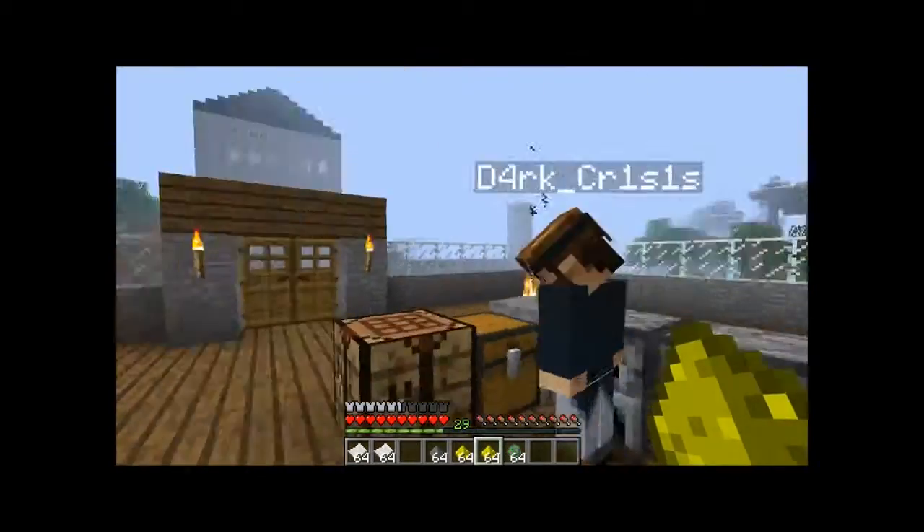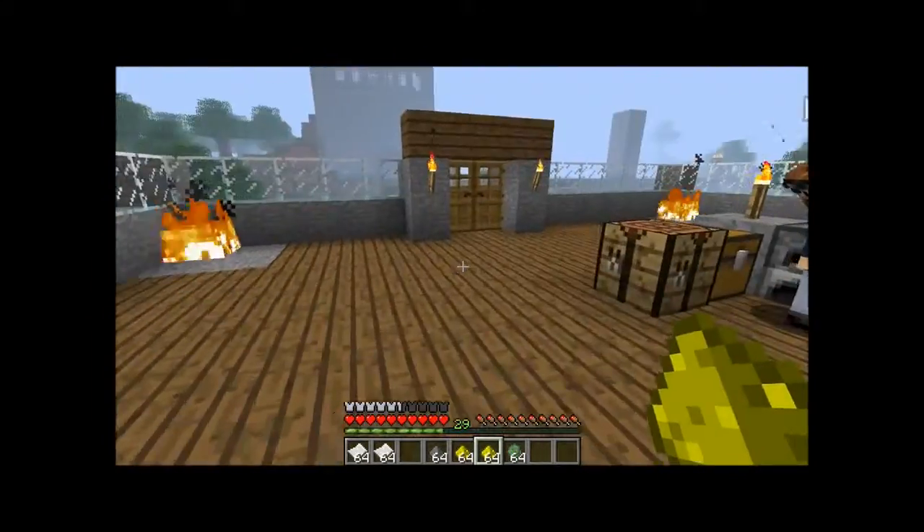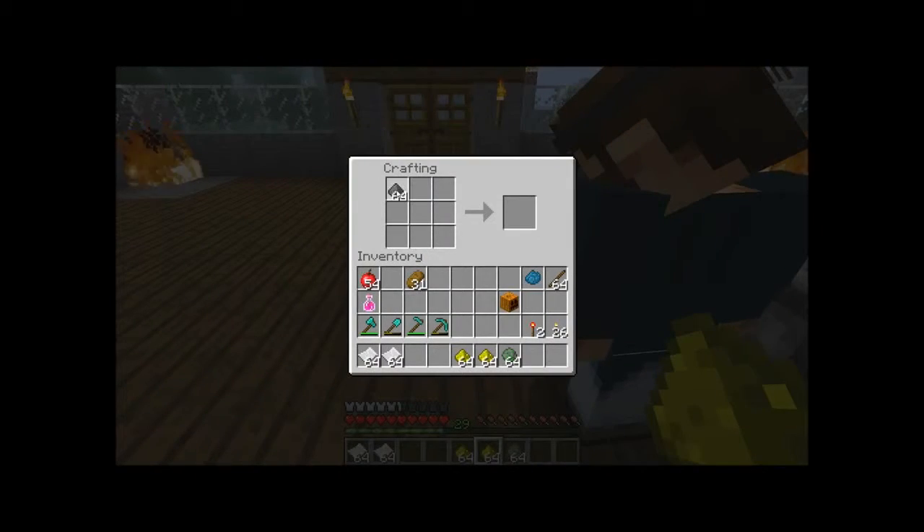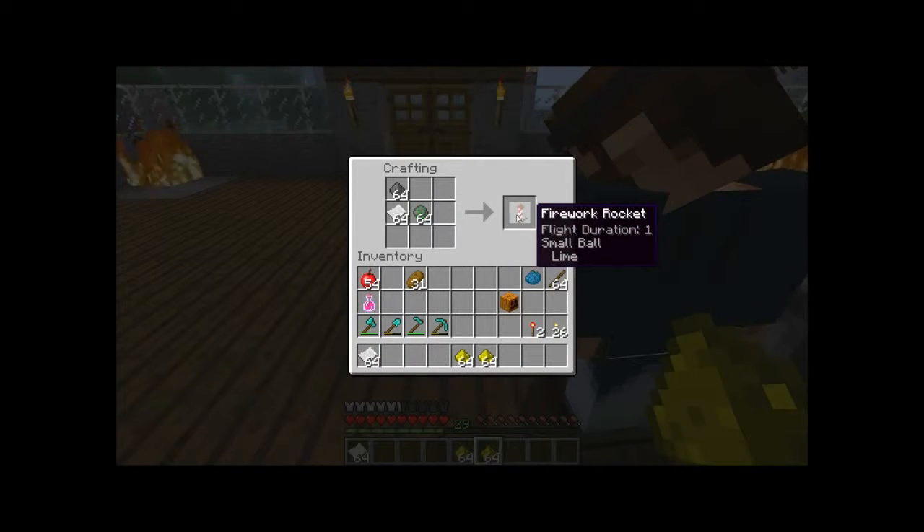And what now? Then you need your gunpowder again in the upper left corner. Underneath you put your paper, and next to the paper you put your fireworks star. So now we get a firework rocket, flight duration 1, small ball and your color.